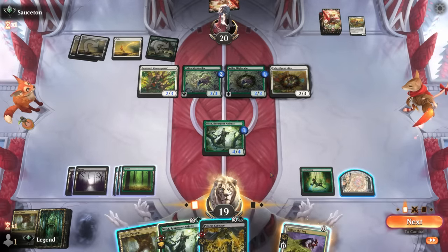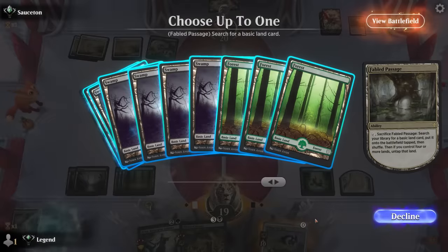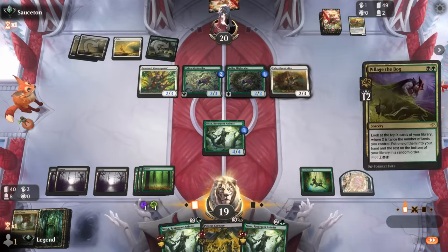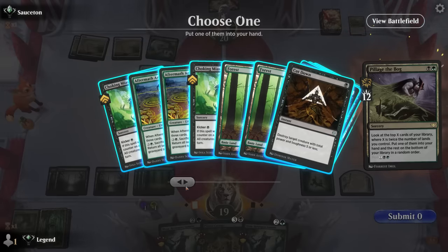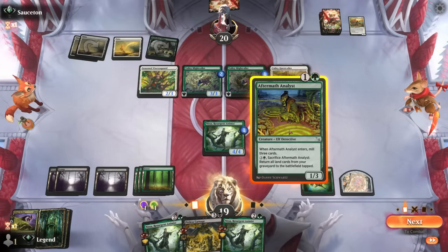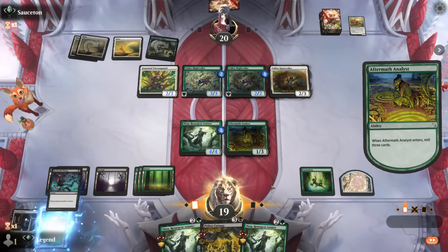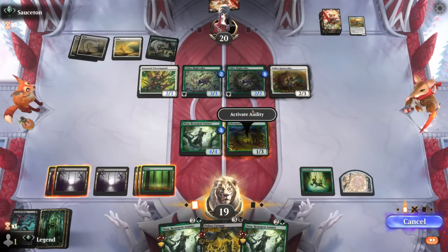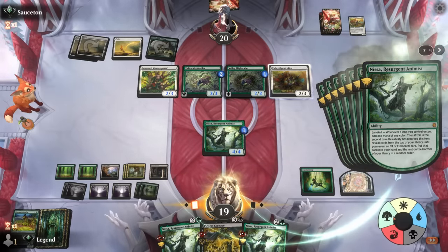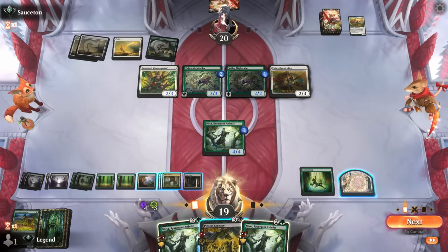Maybe plot Pillage the Bog; Pitiless Carnage is something I'd like. Pillage the Bog will need to find a way to return lands from the graveyard — whether that's Lumera or another Analyst. Nissa can help there as well. Step one is probably Fabled Passage in case Nissa finds another Analyst or Lumera. Found another Nissa instead. Time to Pillage — finding Analyst has to be the pick here.